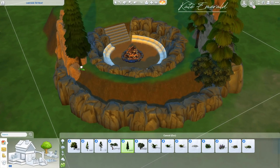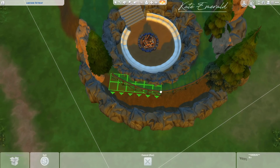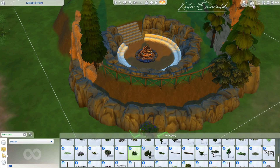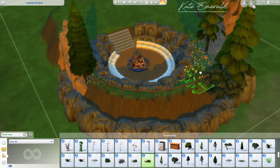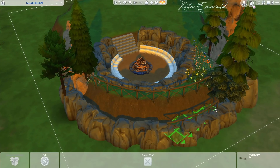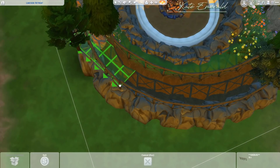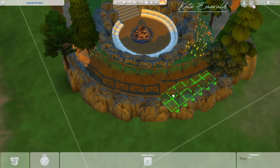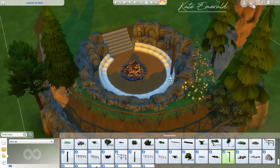Usually I don't really enjoy building in the vacation worlds because you can access build mode, but when you want to enter live mode you have to send a sim on vacation there, and then you can't access build mode anymore. So if you notice something is wrong while playtesting, you have to send your sim back home, go back to the world map, enter build mode — back and forth. I'm kind of chaotic when I'm building, but I finally figured out I could use the enable free build cheat to access build mode even when my sim is on vacation.